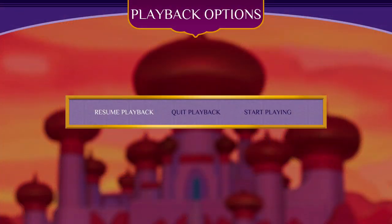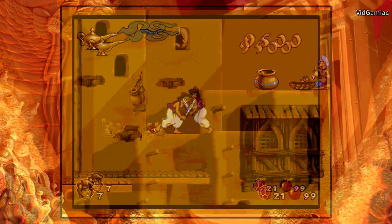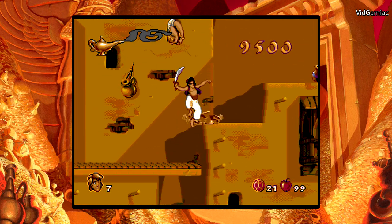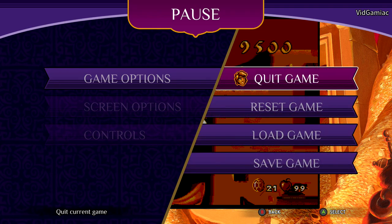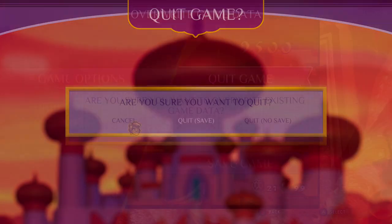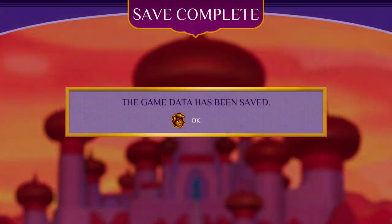Make sure you hit start and then go to start playing. Move your character around a bit so the game registers you actually playing, and then hit the back button. Then what you want to do is quit game — make sure you save and quit, and then go to continue once you're back out on the main menu.